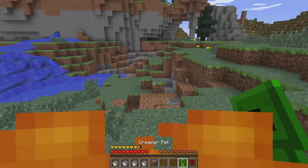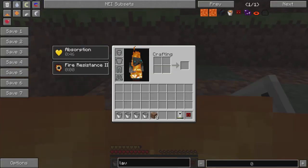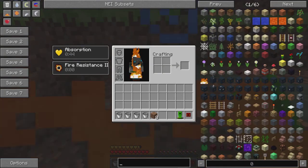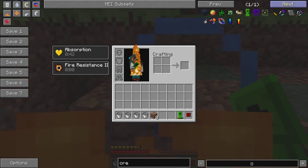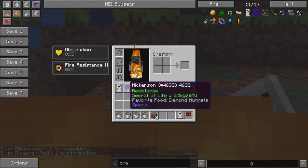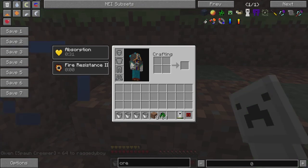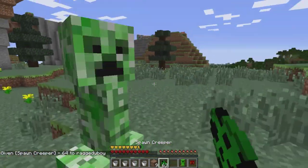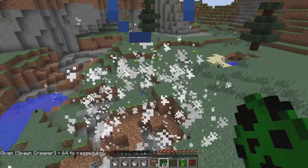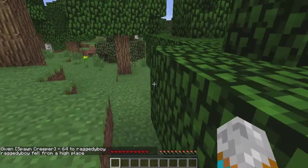The creeper pet explodes and you're immune to explosions. If we get a creeper egg and put this down - yeah, some of these seem a little finicky.